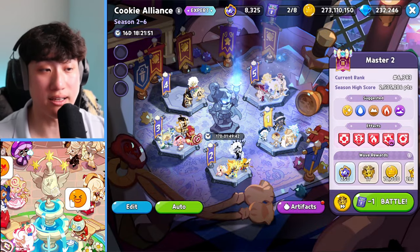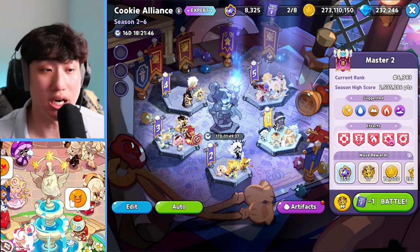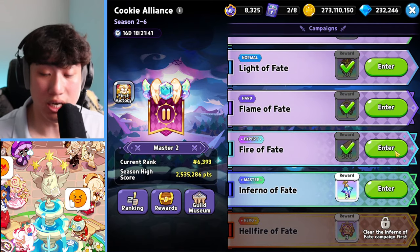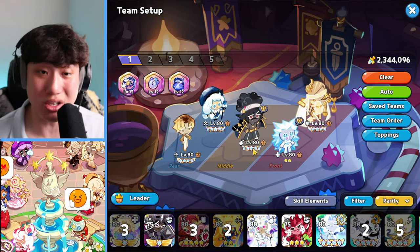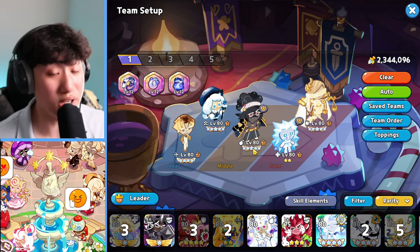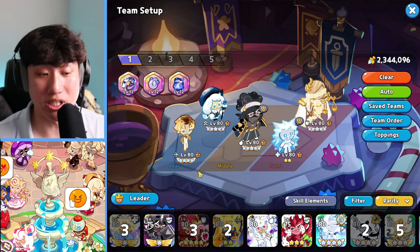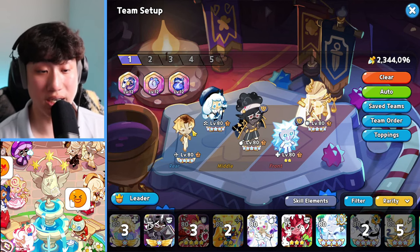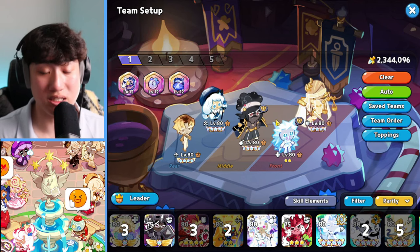With the new Cookie Alliance update, I'm going to share a team you can use right now to clear all the way from easy to expert. This is on Joy Rose's account, which is pretty old — almost close to three years. Most of the older epic cookies as well as meta epics have been ascended pretty high, so keep that in mind. Here we go — this is going to be the team with all epic and special cookies.